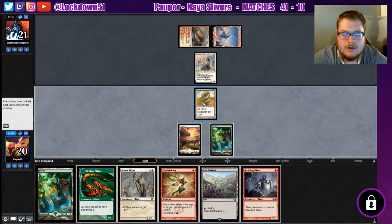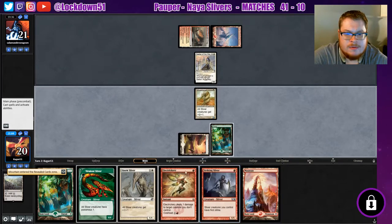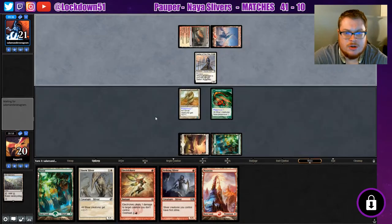Alright, we got our Ashborne for a Mountain. So do I go for a lord here? Could try to blow them out with an Electrickery move. That's tough. You know what I think we're gonna do — they don't know we're playing red yet. I'm almost considering just doing this: Ashborne for a Mountain, get Striking out, and then just start to hold the Electrickery. I think I might do that. Yeah, let's find our Mountain, play out the Striking, and get stuff set up for the turn coming up.